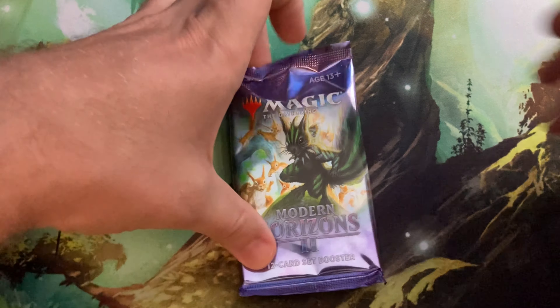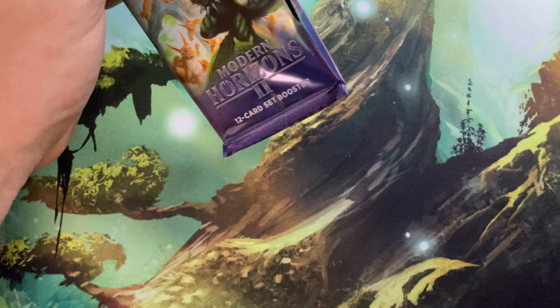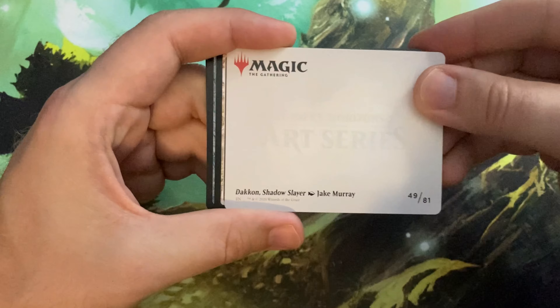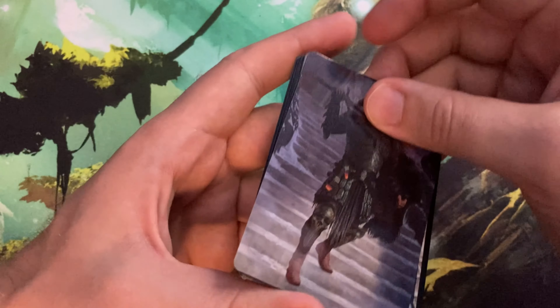Hey guys, generic username here. I'm back again with yet another Modern Horizons 2 Set Booster Pack opening. We pulled some good stuff out of this. In the last pack we pulled a Sanctum Weaver, and a couple packs before that we pulled a Verdant Catacombs. Let's see what else we can get out of this. If you end up enjoying the video, feel free to leave it a like and subscribe to the channel.